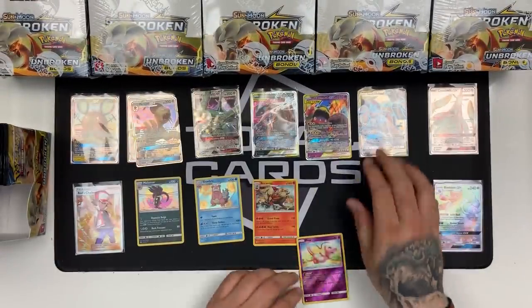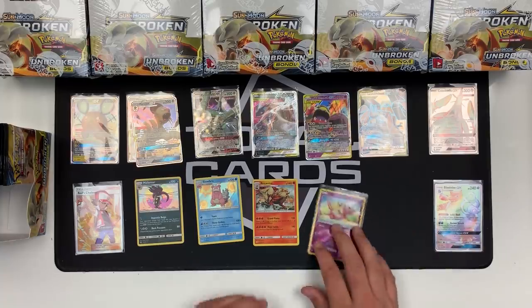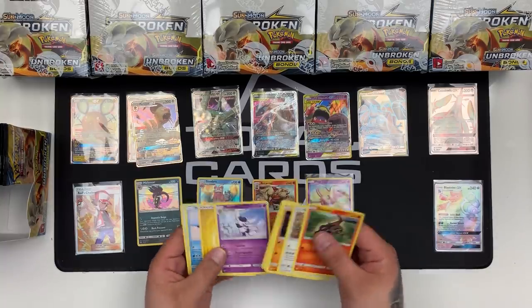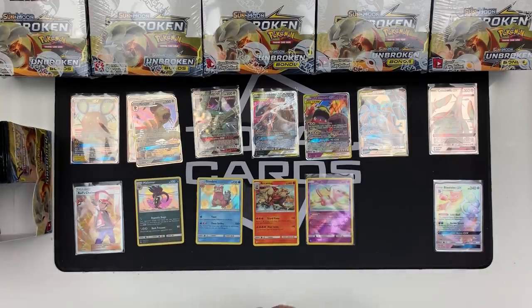White card — we have Mew Reverse. Oh wow — Lucario and Melmetal Full Art! That looks absolutely stunning. We've got the new reverse as well which is going to be a really cool card. A green card was a Mew sick and a Squirtle reverse — one half down. Nowhere near as good as the first box, but we still have the other side to go. Green card — Goldeen and Mismagius.